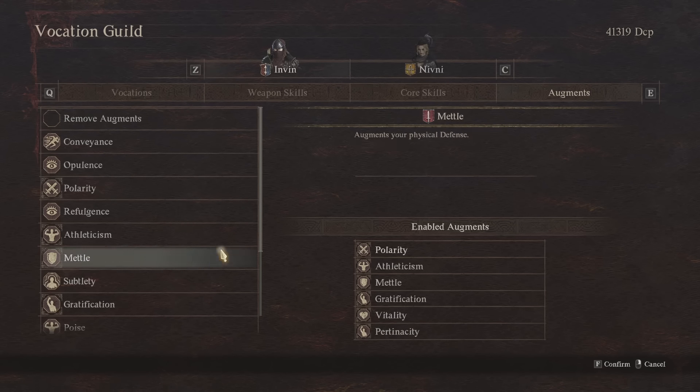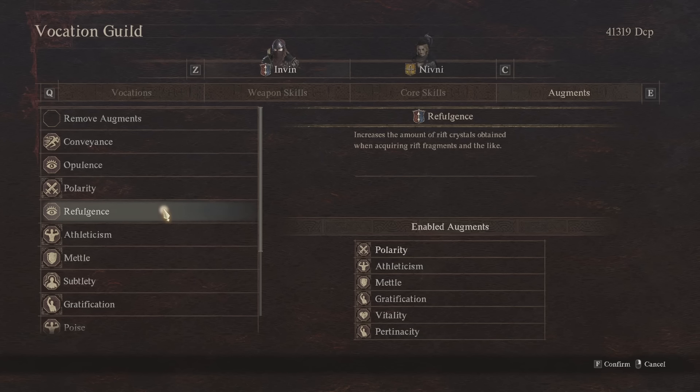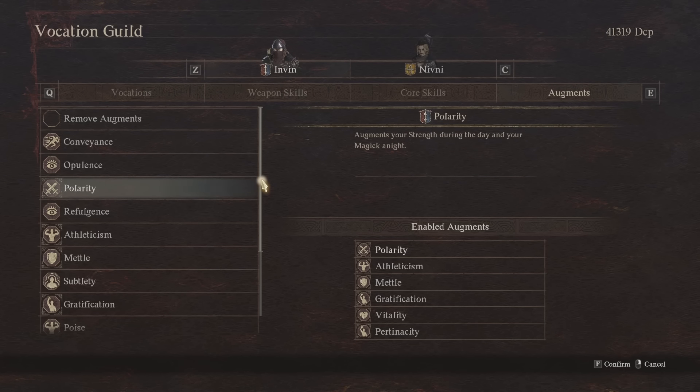There are obviously a lot of other things you could run — if you wanted to swap something out for Opulence to get a bit more gold, or Refugeans if you want more Rift Crystals. You could run tons of other augments from different vocations, but as I've been leveling up I've been unlocking the ones I want for this build. This is where I've shaped it right now — it's got great survivability, great damage, and great mobility, which makes it a lot of fun to play.